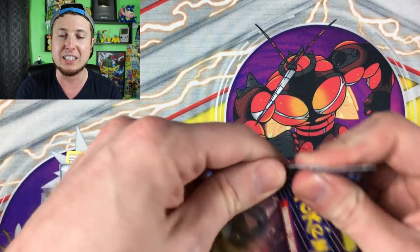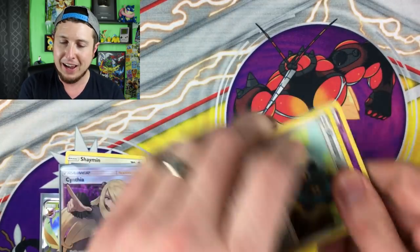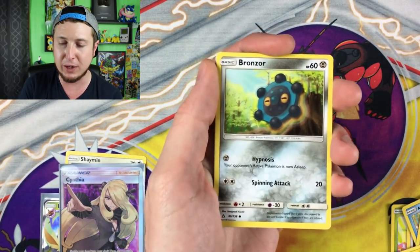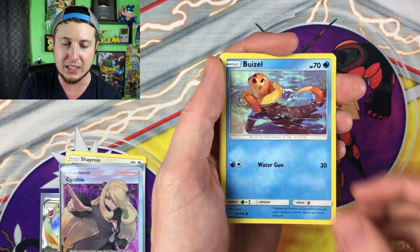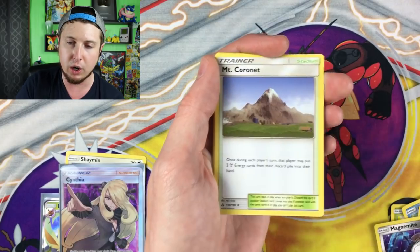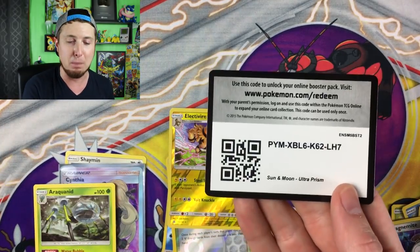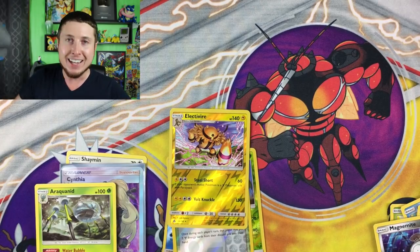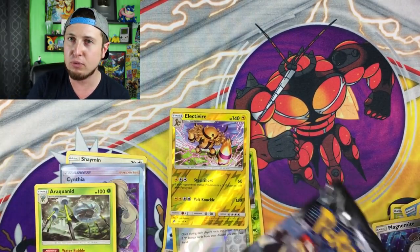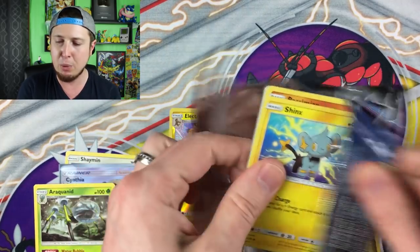If you have any good pulls lately, please make sure you are tagging me on social media so I can see your good pulls as well. Back to back ultra rare pulls — two really good ones, not just any ultra rares. We have a Croagunk, a Magnemite, a Buizel, Energy, a Monferno, Honchkrow, a Murkrow, Electivire, and then Araquanid is the rare. At this point can I really complain? It's getting hot in here — this is exciting, this is fun!